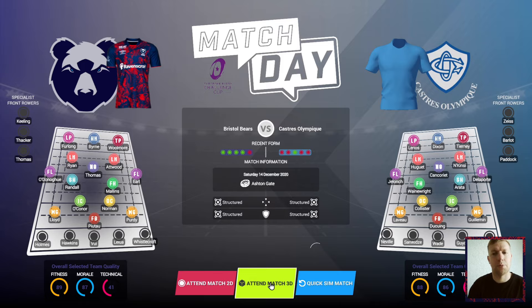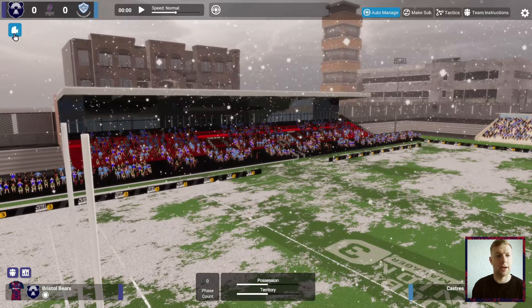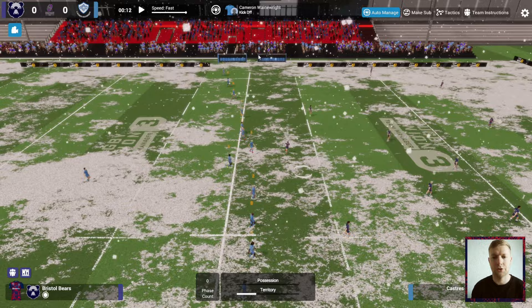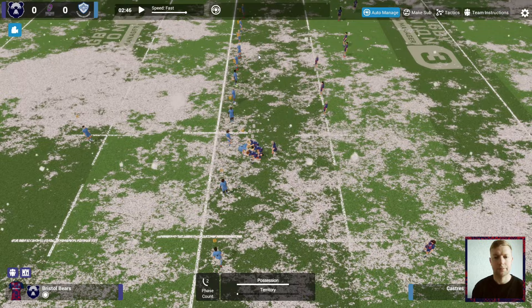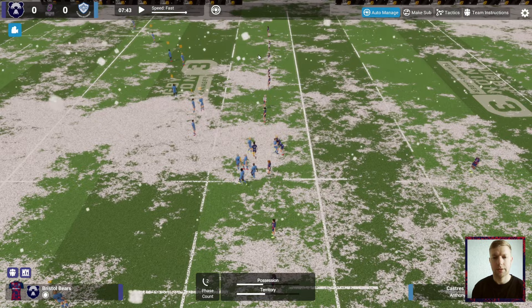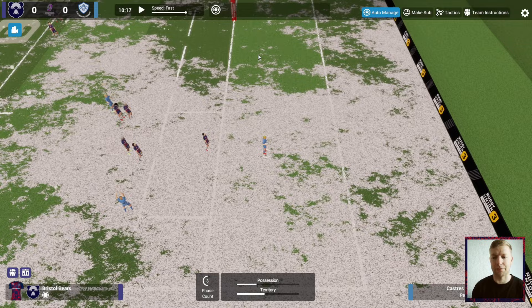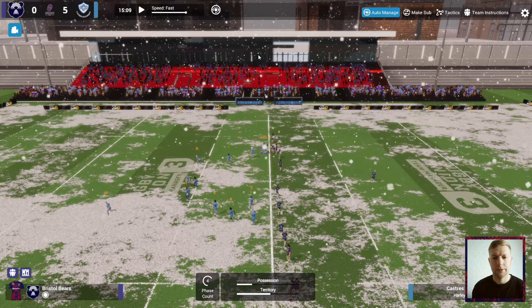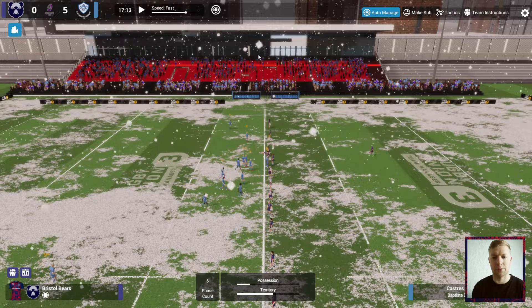Going with the 3D match engine today — I do enjoy the old 2D one every now and then. We have some snow here at Ashton Gate, so will that throw a spanner in the works perhaps? A second-string Bristol team should hopefully be strong enough to win this matchup. They've turned the ball over on the halfway line — not the greatest of starts. They've gone over for a score already and missed the conversion, so not the greatest of starts from us.